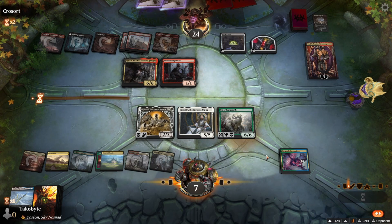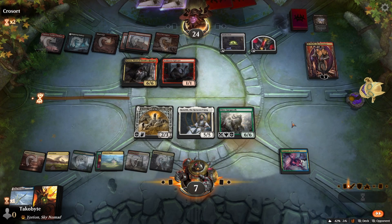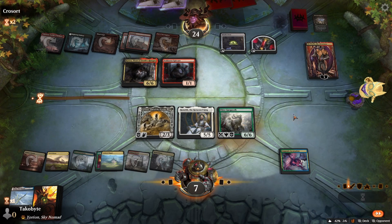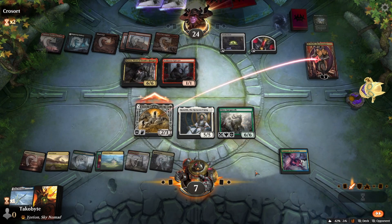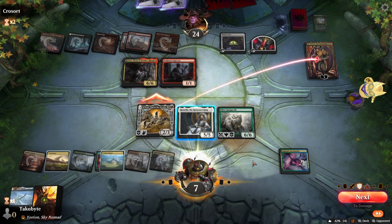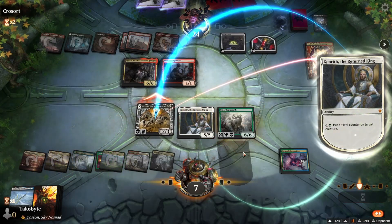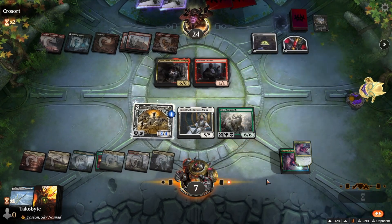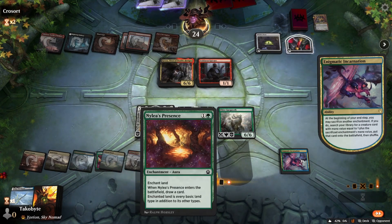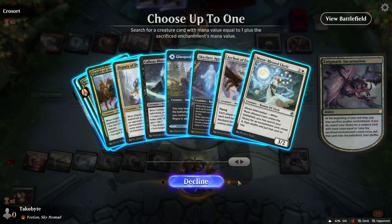You know what, I'm going to go for the greed. I'm going to attack with Rathain. This could be the greed of the century. Then I'm going to get Skyclave Apparition and get rid of their Kroxa.